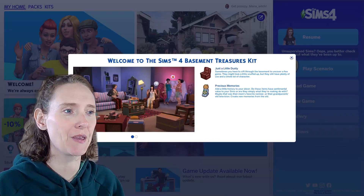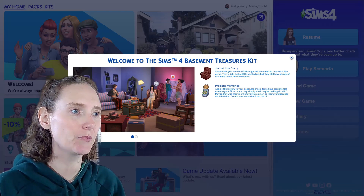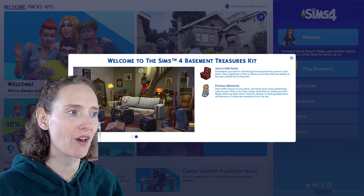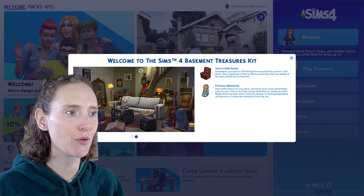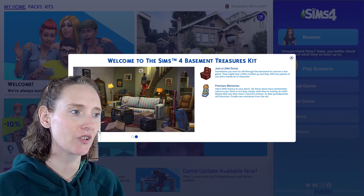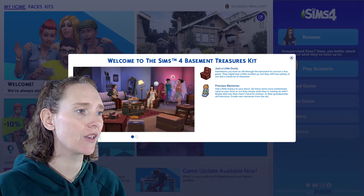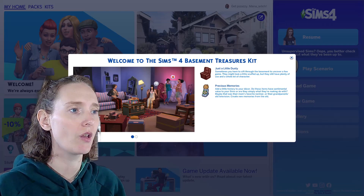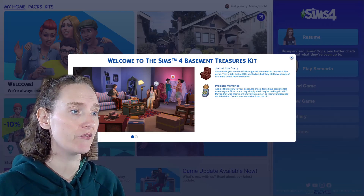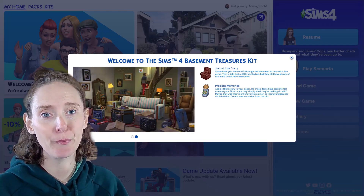Welcome to The Sims 4 Basement Treasures kit - 'Just a Little Dusty.' Sometimes you have to sift through the basement to uncover a few gems. They might look a little scuffed up but they still have plenty of use and a whole lot of character. Add a little history to your decor - do these items have sentimental value? Maybe that was their mom's favorite recliner or their grandparents' old television. Create new memories from the old.